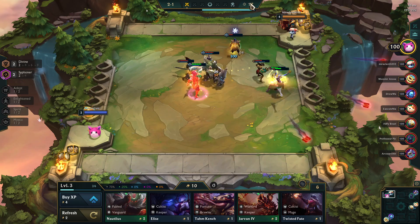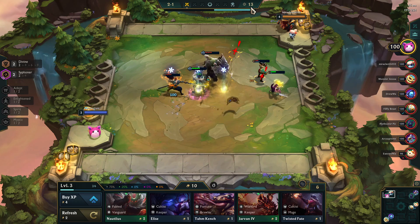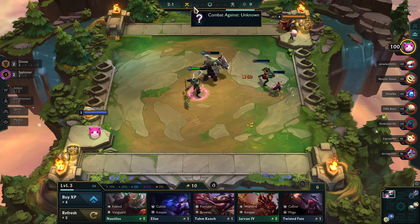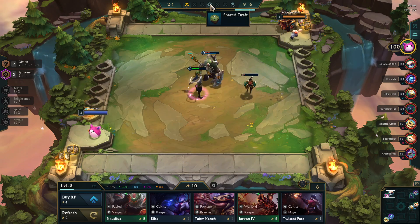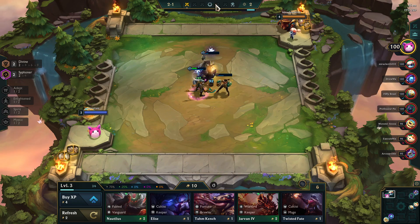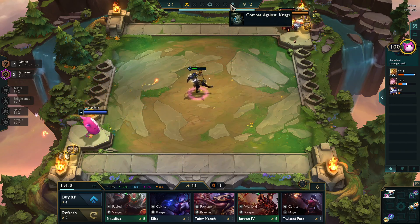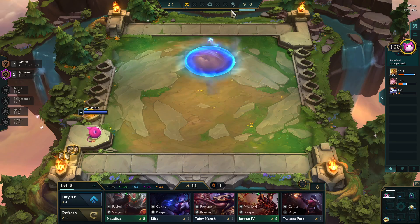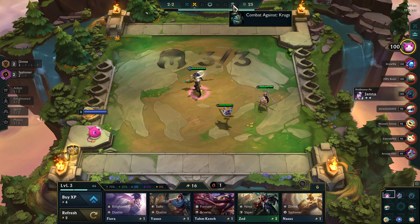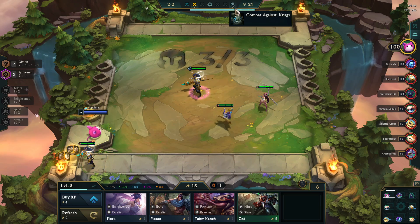You'll notice at the top that the rounds have changed, and for the rest of the game — this is true in every TFT game — it will have the seven: five rounds of PvP broken up by a middle carousel round where you get to pick a champ that has an item. Then the last one is an NPC round where you get the loot orbs. These NPC rounds are, in the early game, kind of a check, and I'll explain that when we get to the Krugs.